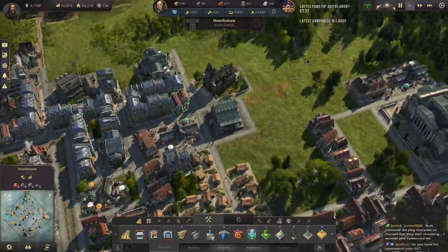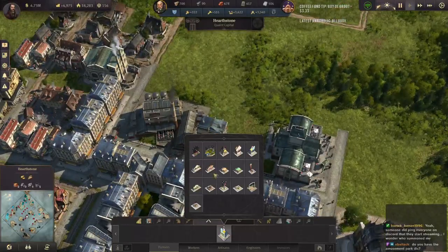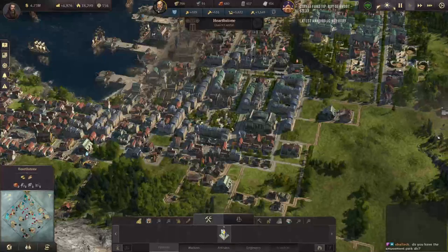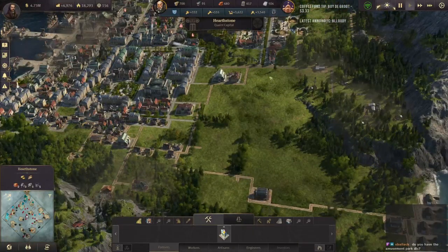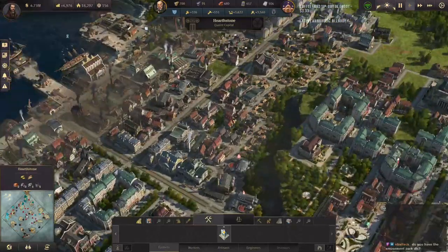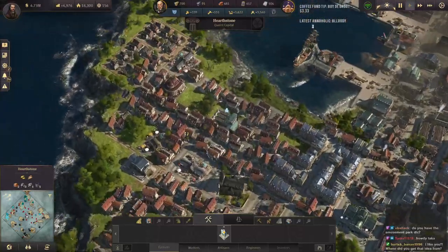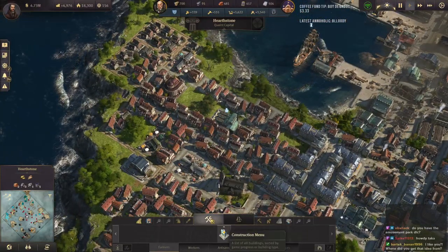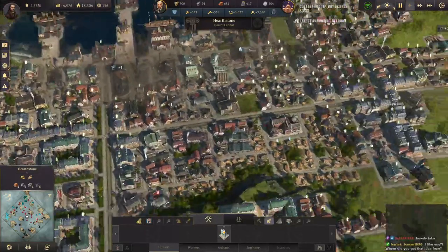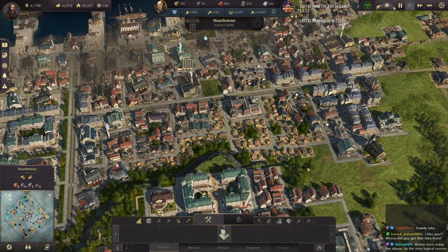Do I have an amusement park DLC? I do. I have all DLC — all the content available for this game at the moment. I just don't know what I'm going to put in an amusement park actually. I might put one right over in here somewhere, or back there. Leaving some of this blank right here. I do have to wait — I want to wait and get these upgraded before I expand even more.